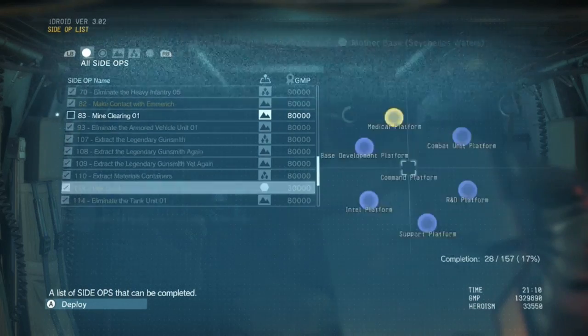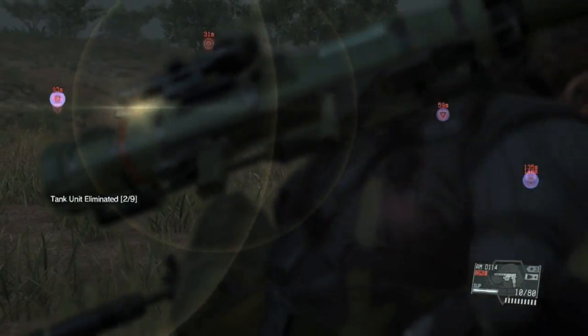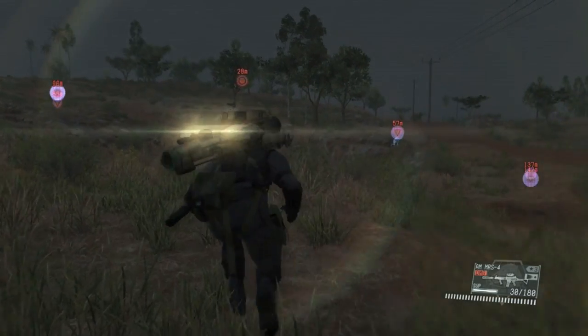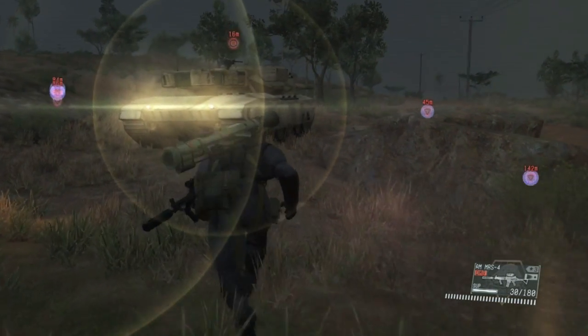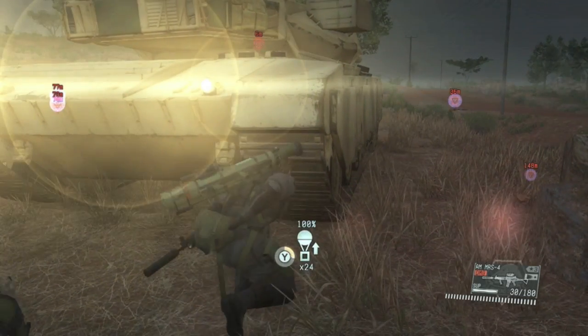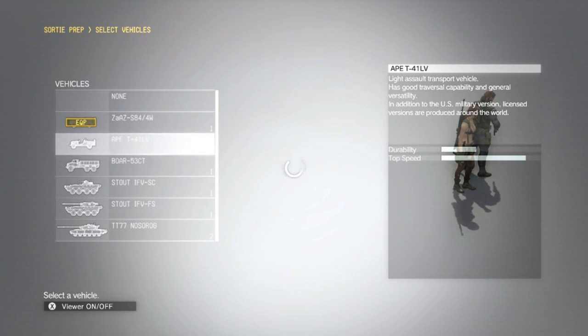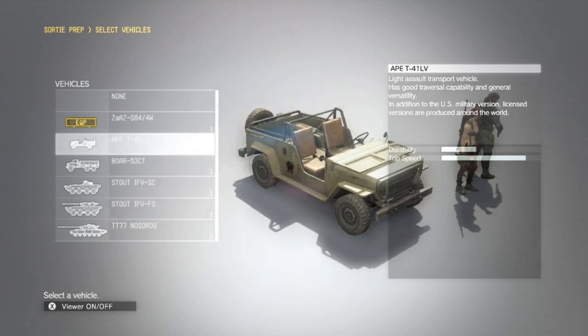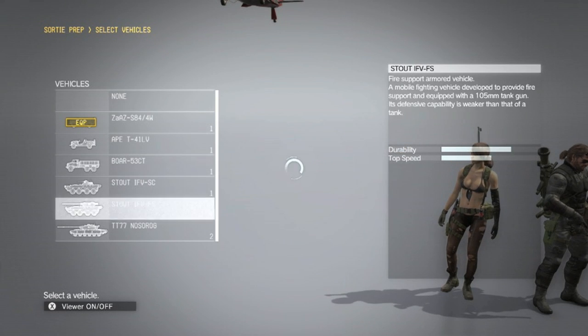Once you enter Africa, you want to capture every enemy vehicle you can get. Tanks are going to be deployed everywhere. The best way to do this is to take on those missions where an enemy tank unit has been spotted or there's a transport vehicle moving out. Try to grab these tanks — don't destroy them. Not only will you gain a lot of GMP points for tanks (around two to three tanks will net you over half a million GMP points), but you also get to use them for your own combat missions.